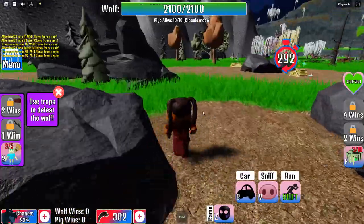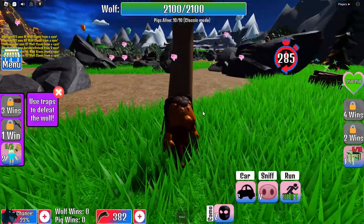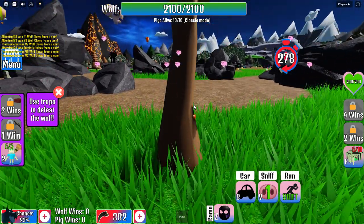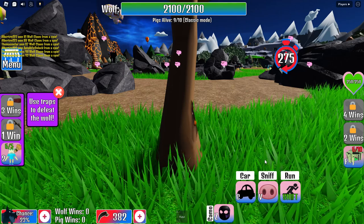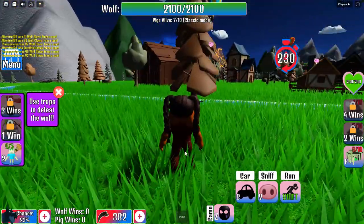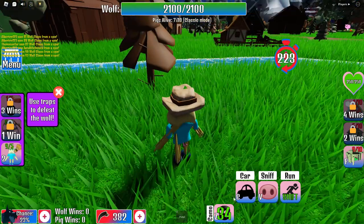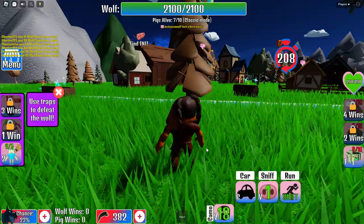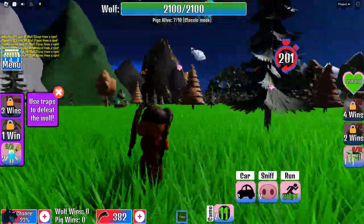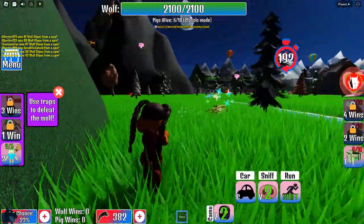What is this? Let's pick these up. I could do this - look at this, this is good. How do I sniff? What does V do? Oh, it tells you where the wolf is! That is cool. Use traps to defeat the wolf - how do I build traps though? What is the camera? He's getting close, okay there we go. I would love to know how to make traps - we have a pistol, are you serious?